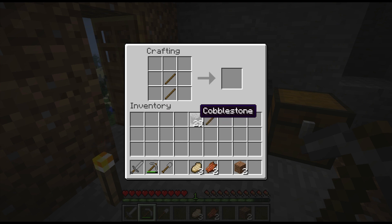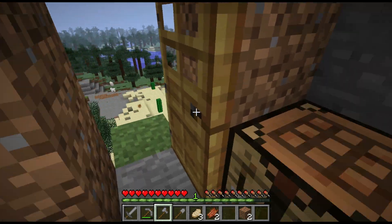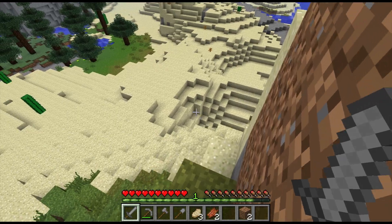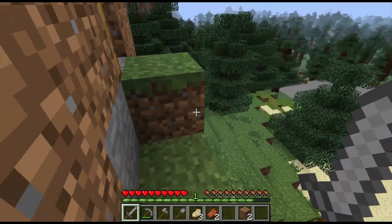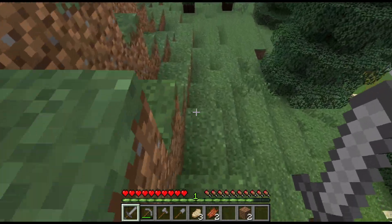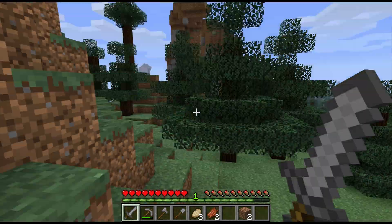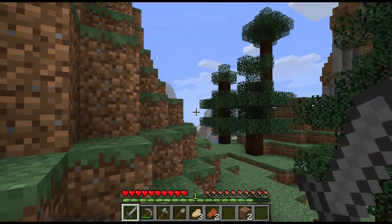And what we're going to do is make an axe. So an axe is created like that. And if you notice, all the stuff — or most of the stuff in Minecraft — is created how it looks in the game or in real life. So it makes things quite a bit easier to make and just remember the recipes with.